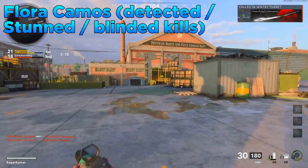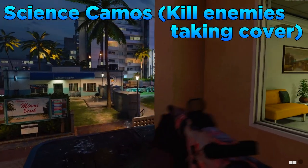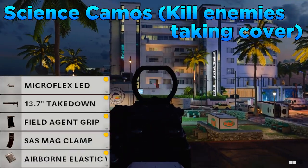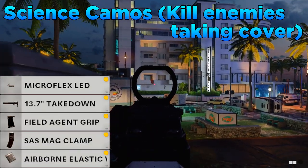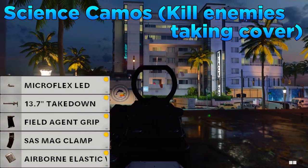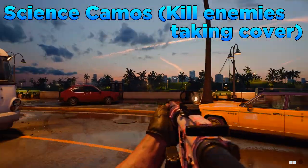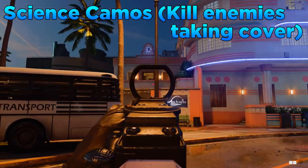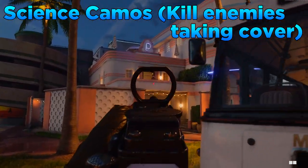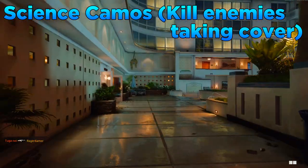Moving on to the science camos, this is where you need to shoot and kill 50 enemies taking cover from you in multiplayer. For attachments I'd put on the Microflex LED, the 13.7 inch takedown barrel, the Field Agent Grip, the SAS Mag Clamp, and the Airborne Elastic Wrap. For game modes I'd recommend hardcore free-for-all, domination, and team deathmatch — free-for-all and domination probably being the best. The best maps would be Armada, Cartel, Miami, and Garrison.